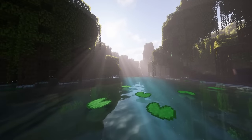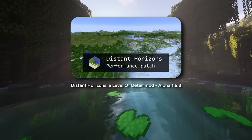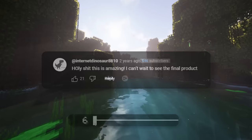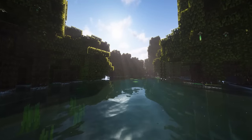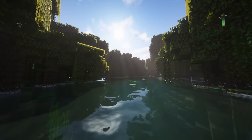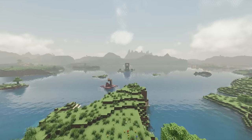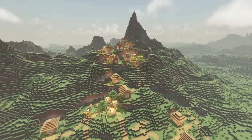Distant Horizons released in alpha around 2021 to a very warm reception. It allows players to set render distance to absolute ridiculous levels — where you thought you were cool for rendering 32 chunks at 60fps, try 320 chunks at the same fps. And these were not just skyboxes. See that tower in the distance? Go explore it. See a village on the mountain? Climb it and ruin the local harvest for them.